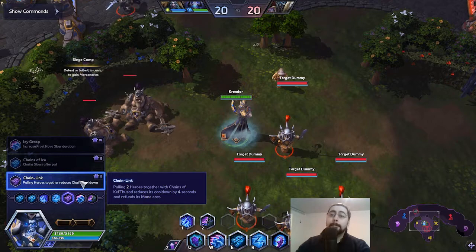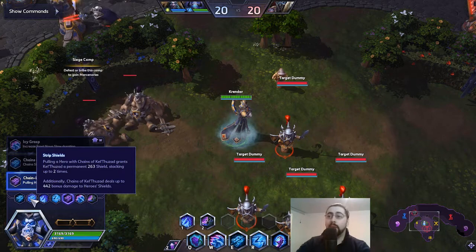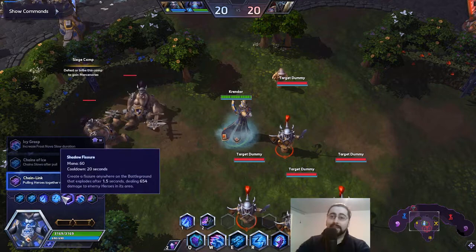Level 13 is Chain Link — pulling two heroes together with Chains of Kel'Thuzad reduces its cooldown by four seconds on every pull. This way we can fight a lot more and do more pulling, which is basically what we're desperate for.